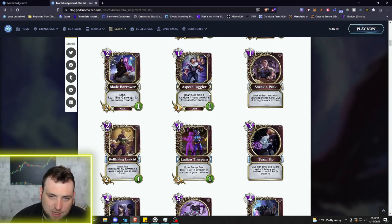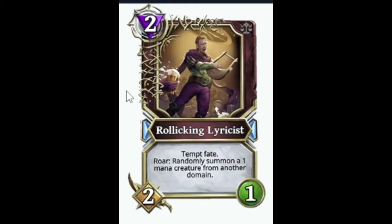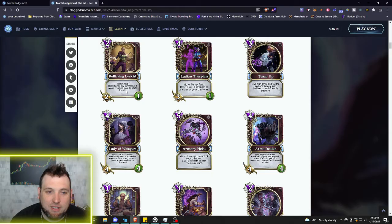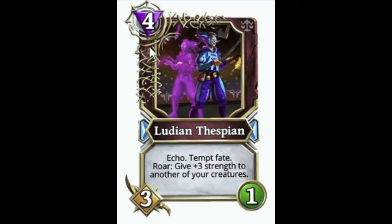All of those were the commons. Now we're getting into the rares — we can tell by the blue diamonds. We've got a 2/2/1 Rollicking Lyricist with Tempt Fate, giving you the choice of buffs. Roar: randomly summon a one mana creature from another domain — more creature summoning.